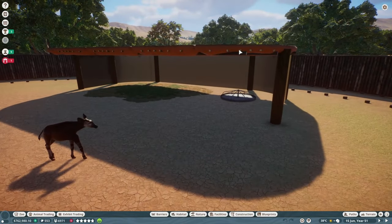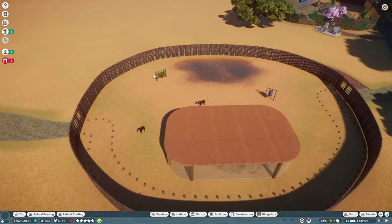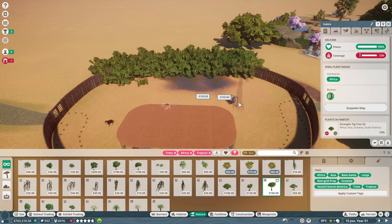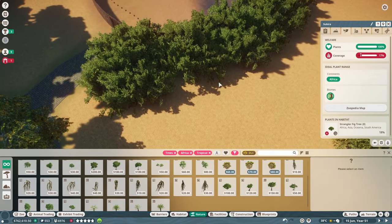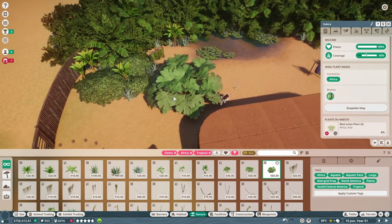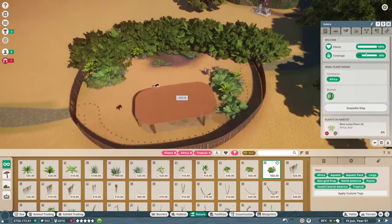Unfortunately, I don't have the footage of making the barrier, adding the water, or making the shelter, because my game crashed and I lost it. The main thing of note is that this is a walkthrough habitat, so I made the shelter with one-way glass along the front. I fixed the terrain to their liking before pulling out some trees to line the back of the habitat, making sure to cover the staff path with leaves. I was really happy with how it was looking, but it got a hundred times better after I found this giant rhubarb plant — this plant alone was worth buying the DLCs for.